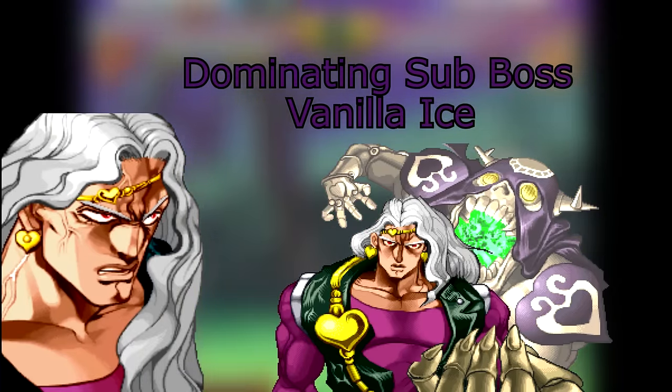Jotaro isn't without his flaws, and he has a particularly big one — he's a bit stubby. He may be a 6'5" mountain of a man, but his normal short range means he can definitely be outpoked by characters with more powerful normals. This can leave him at a serious disadvantage against characters like Polnareff, but thankfully his normals are also fast, so it's not a complete game-ender. It just means you have to play patiently to get in and make every move count. Don't be reckless, think smart, think hard — until you're actually in the opponent's face. Then you can start rolling your face on the controller.